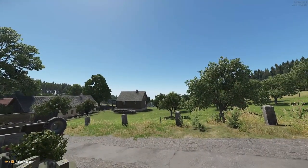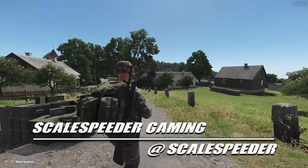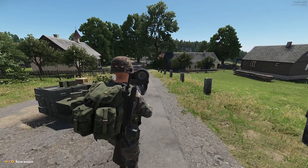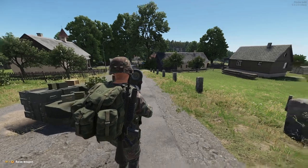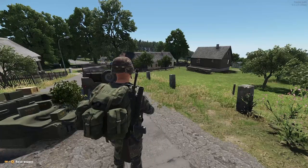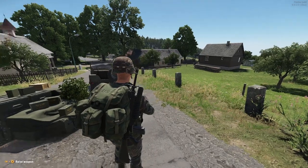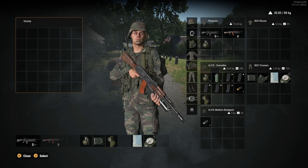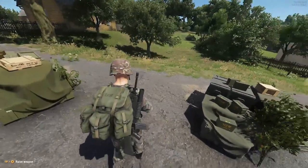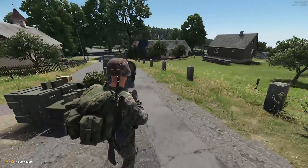Hi everybody, welcome back to Everon in Arma Reforger on my Xbox Series S. In this video I'm going to show you how you can do some various things with your weapon. We're going to be looking at changing the fire mode, turning the safety on and off, how to reload, and also how to go to kind of a stand easy view where your guy stands with his gun down and you can walk around like that in Arma Reforger.